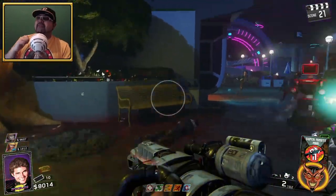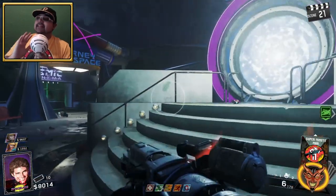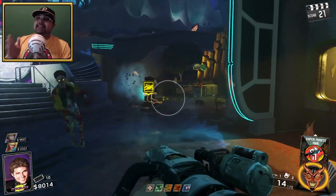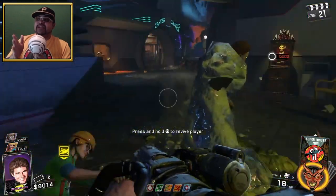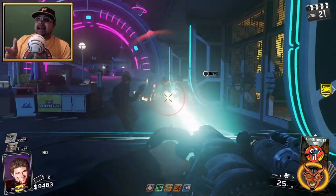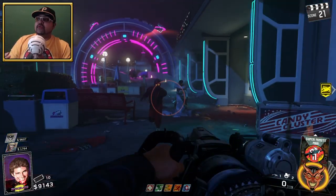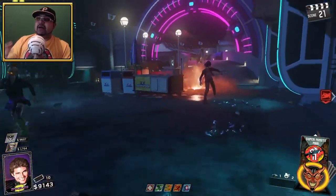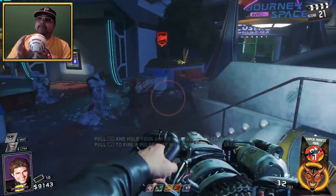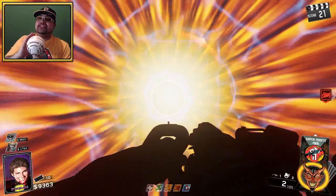Once you pick up the Forge Freeze it looks like a snowflake. This thing is a beast — like an icicle that shoots ice lasers and snowflakes. It freezes the zombies, and you can shoot a blast of ice crystals at them to pop them open and destroy them.